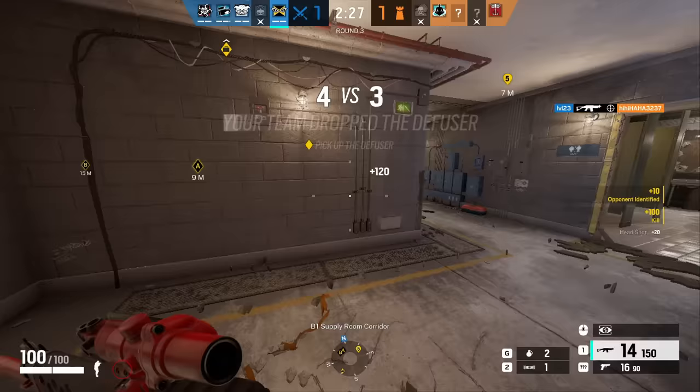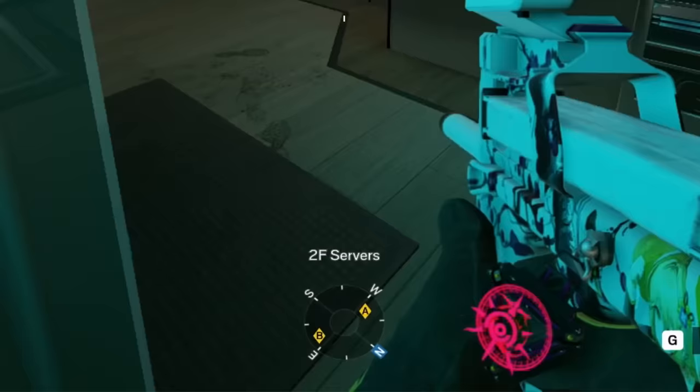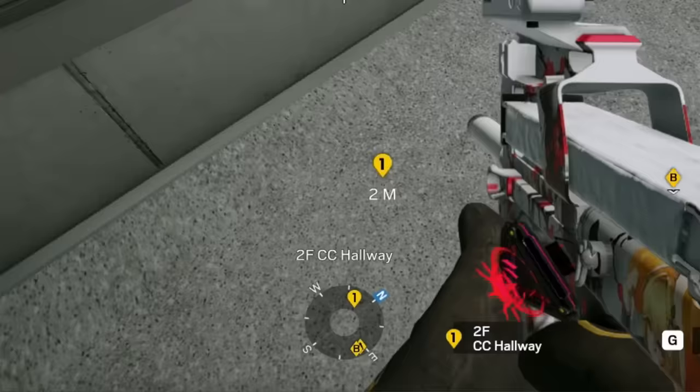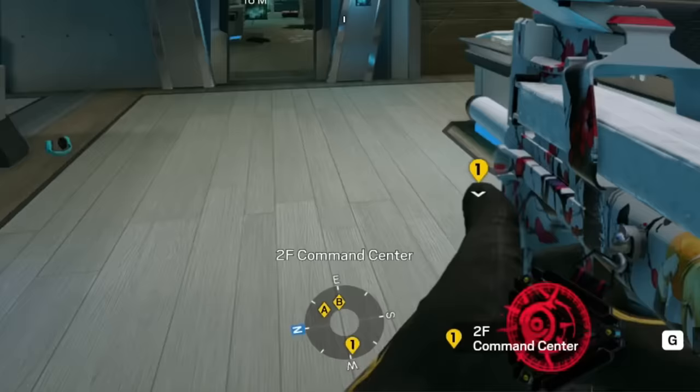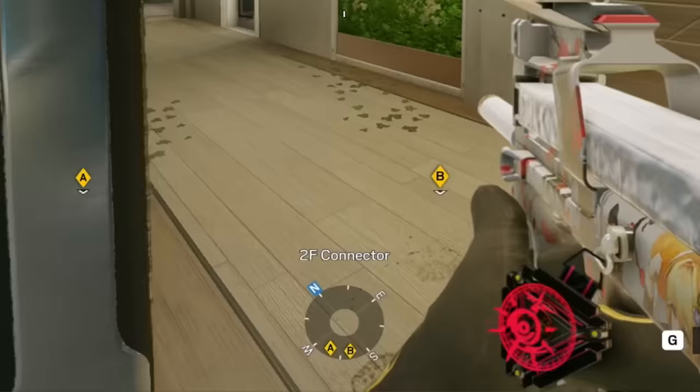There's another major aspect of maps in this game, and that is callouts. Every single room in Rainbow Six Siege has a name to it. If you look at the compass at the bottom of your screen, whenever you enter a room, it will tell you the name of that room. A very helpful tip is that when you ping a location using your yellow ping, it will actually tell you the name of the room in which you have pinged. So if you're playing with friends and you're struggling to call out, just ping the room that your drone is in, or just look at the compass below you, and you'll get the name of the room.